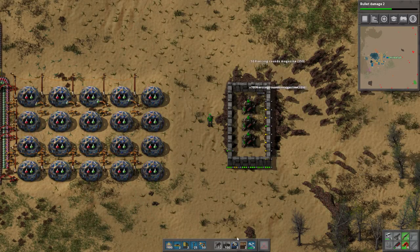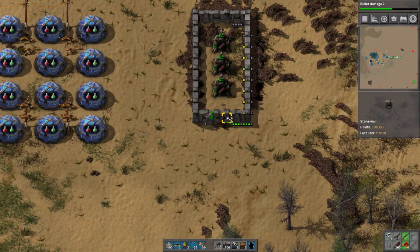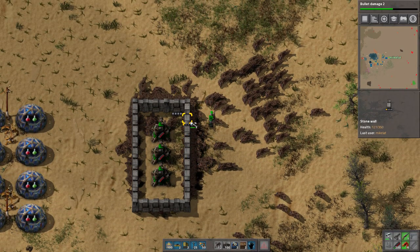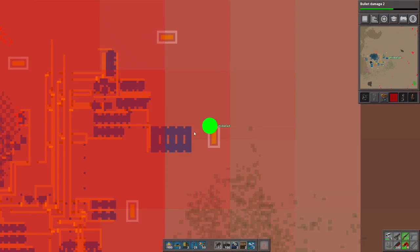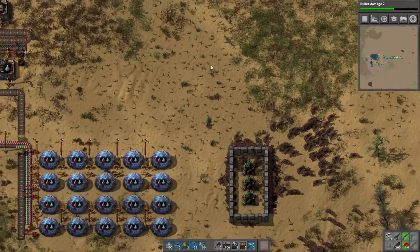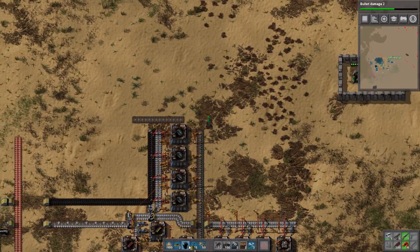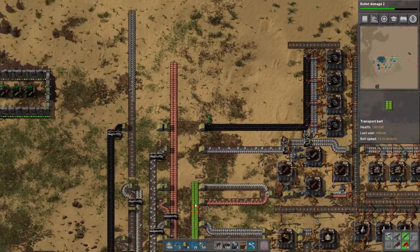Armor-piercing rounds are much better for everything. I don't know why I never had this many before, but I think it's because I got this production started much earlier - it was the first thing I made. They're much higher-damaging than the regular ammo. This stuff and that stuff are running out, so right after we finish these turrets we're going to reinforce the ammunition.